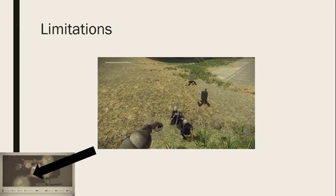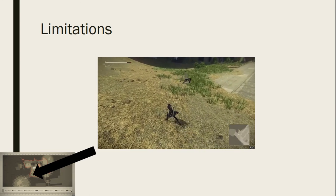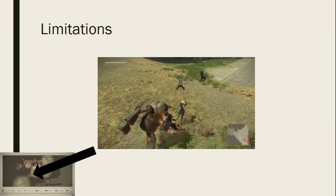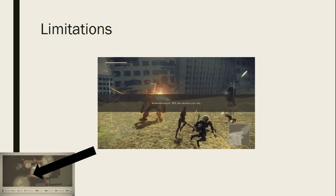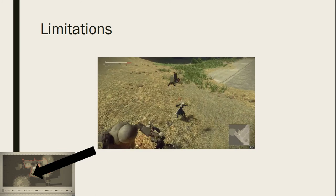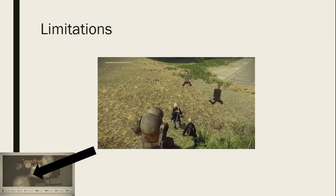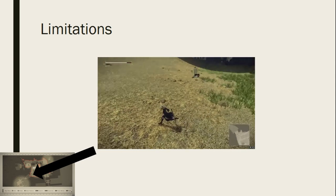In terms of background research, one major limitation was that I can't read Japanese — it's a Japanese game and I couldn't access those sources. For the site visit, a big hazard was robots, which would sometimes attack me while I was trying to work. Also, when you encounter a body you can only retrieve or repair it — not both — and retrieving items causes the body to disappear from the map. So it's a destructive process, though you can work around it by reverting to the last save point. These are things to consider when planning a larger-scale survey.